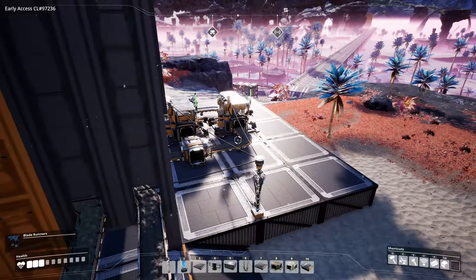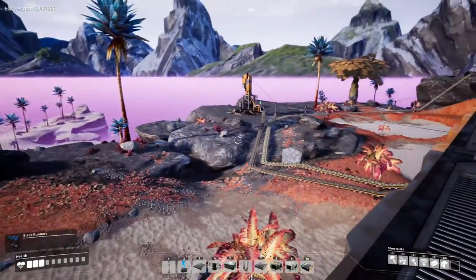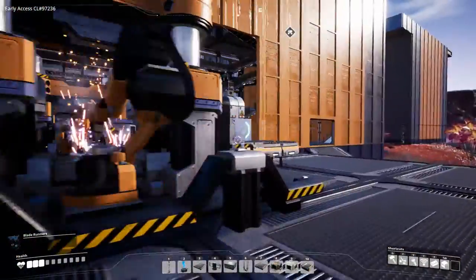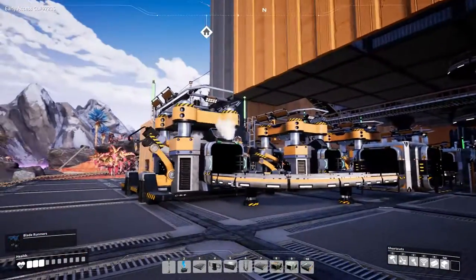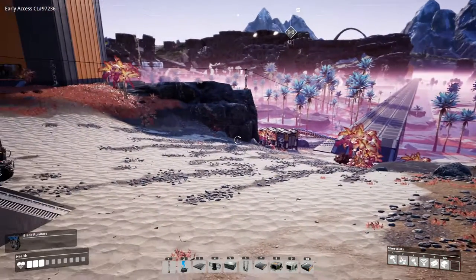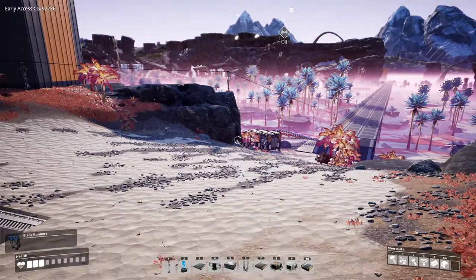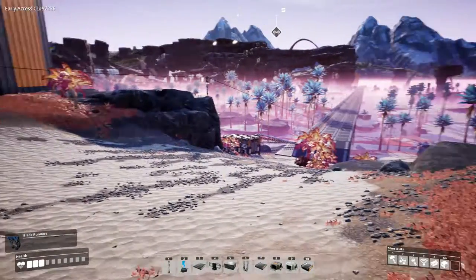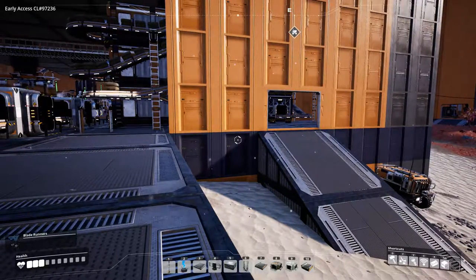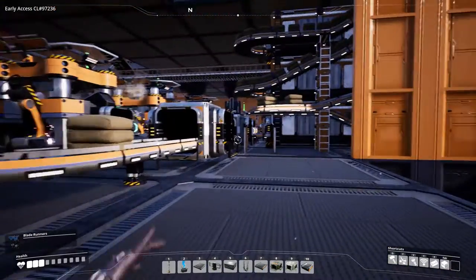Hello everybody, my name is Mentoriz and welcome to Rocky Desert. We finally got the power fixed and we can do something more on this factory. We need to close this up, and then the next thing we're going to need is to make an audio frame and circuits so we can make computers. We'll need to get that onto the top, but maybe not in this video. We have to do a new iron section, so let's get started.